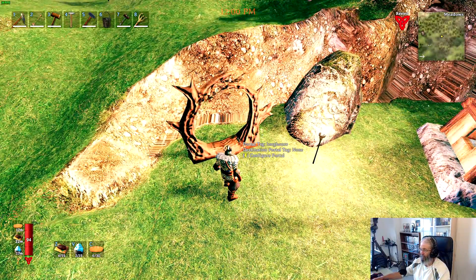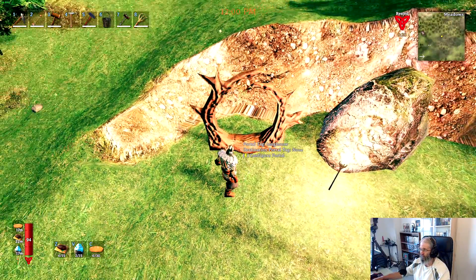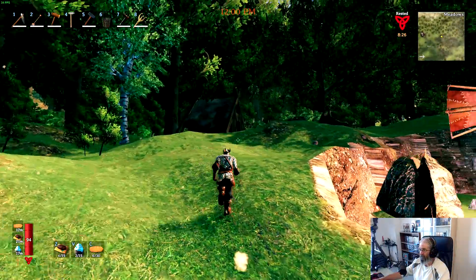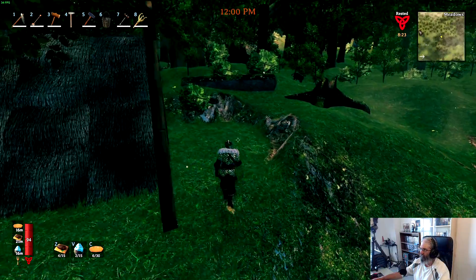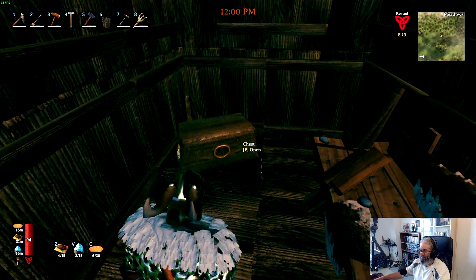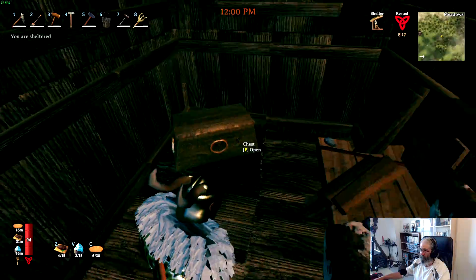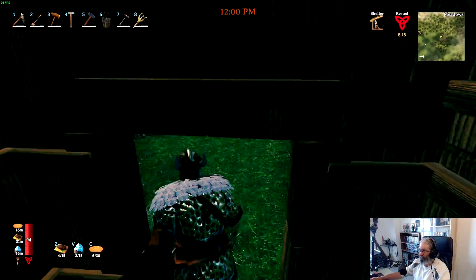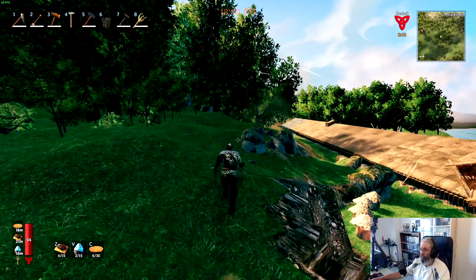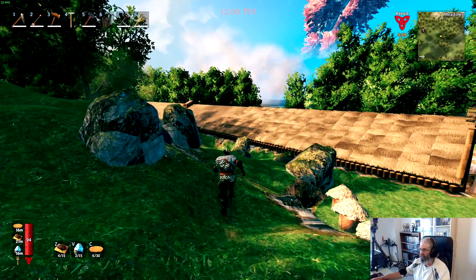We've got our portal here — this one is the longhouse portal. If we continue up this way, I haven't gotten the path to come up here yet, but this is a little workshop with a bench and a chest. And if we go over to the other end of the longhouse here...